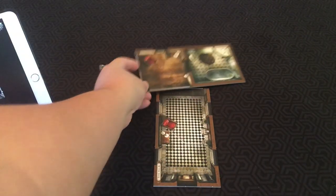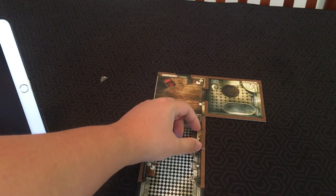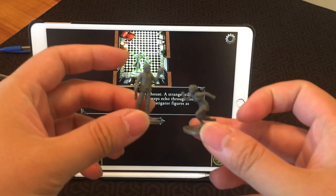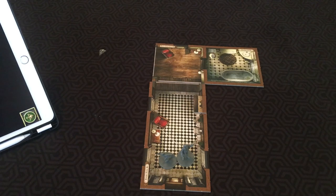Following the game's instructions, here we have our entry hall and bathroom tile. The game directed us to put a wall token right here so we know that's not a door. Then, as the game instructs, take your investigator figures and place them inside the main hall. That's how you start the game, but before we go into the app, I want to go through the rules.